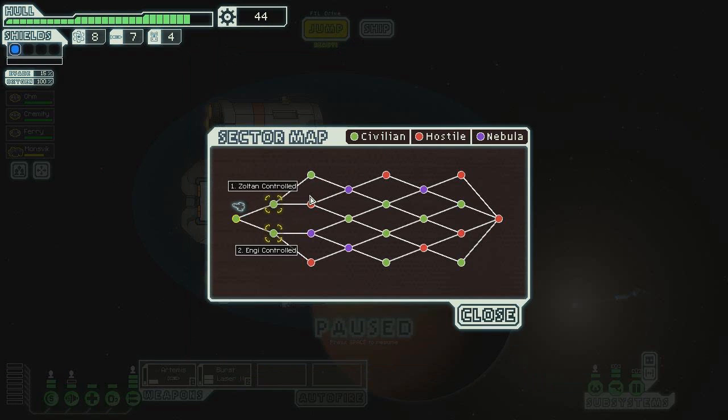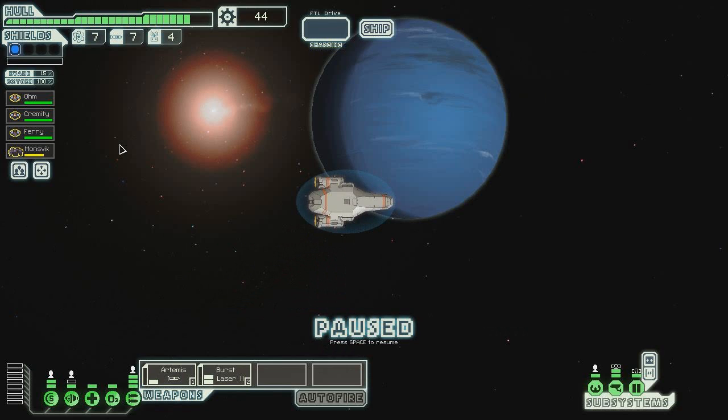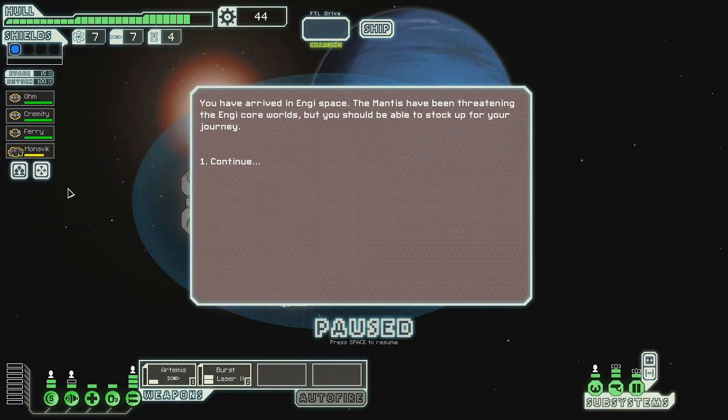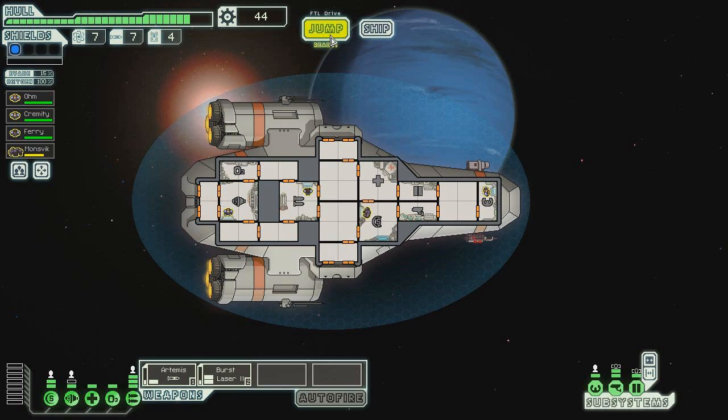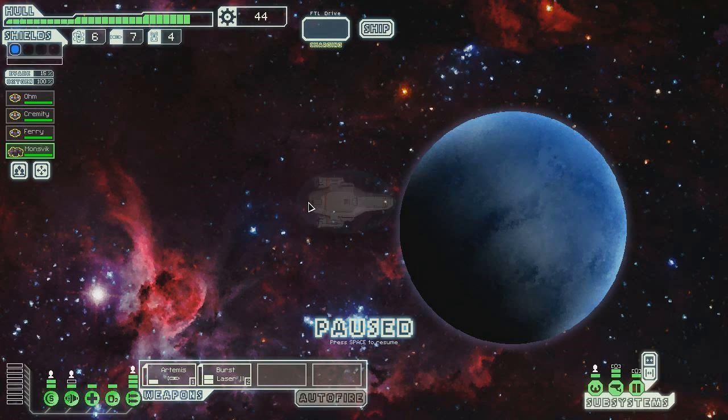Let's go ahead and jump to the next sector. Do we want to go Zoltan or Engi? Well, I don't have an Engi yet, so we'll go pick up hopefully an Engi in this sector. Because remember, we want to try to get six different types of aliens on the ship. We've got humans, we've got Rocks — if we can pick up an Engi, maybe we can get our hands on a Mantis, and then hopefully run across a Zoltan. Easier said than done.